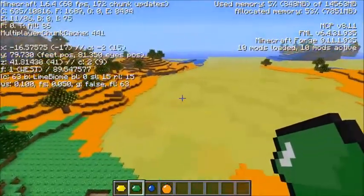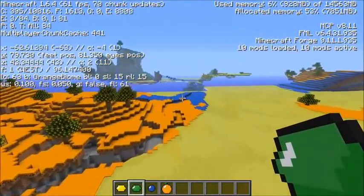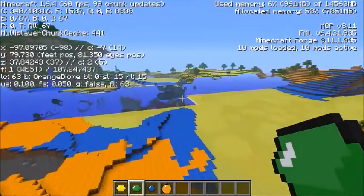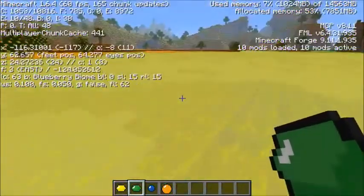This is the lime one and then the blueberry one is in the distance. I must have been really lucky to have my portal end up right next to every single biome so I could show you guys everything. And this is the blueberry biome.